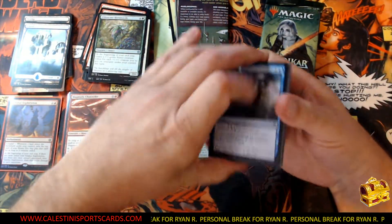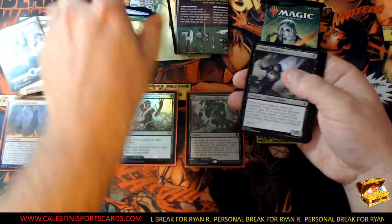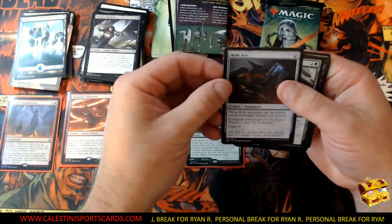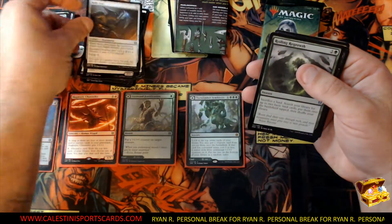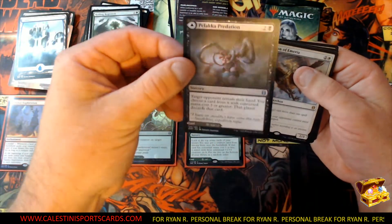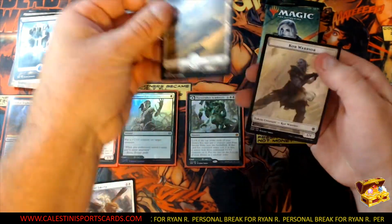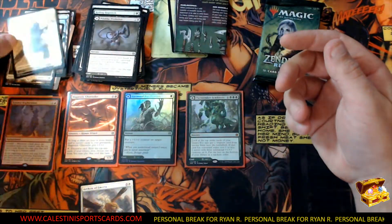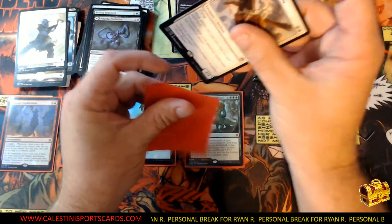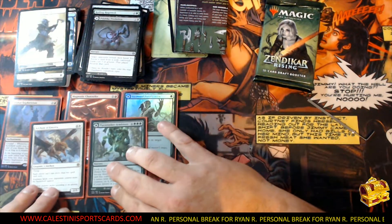All right, next pack! Oh nice — I love those full arts, even if it's not a big hit, still love the full arts. Getting into commons right now: Relic Axe, Roiling Regrowth, Pelaka Predation, Archon Emiria. Full land art and you got a Core Warrior in there as well. Much easier doing it without the gloves — just grabs it too tight. You're starting to pile up some good hits here, my friend!